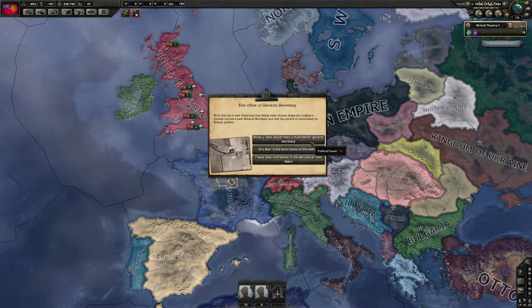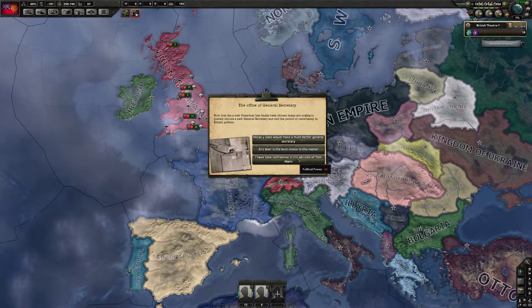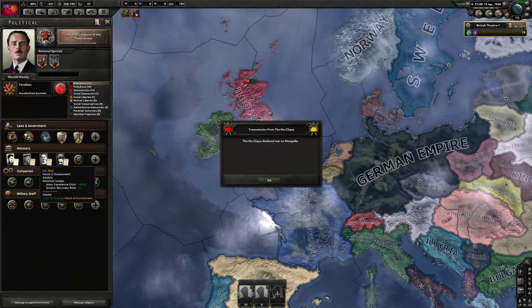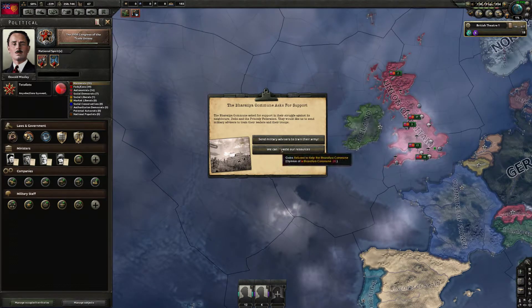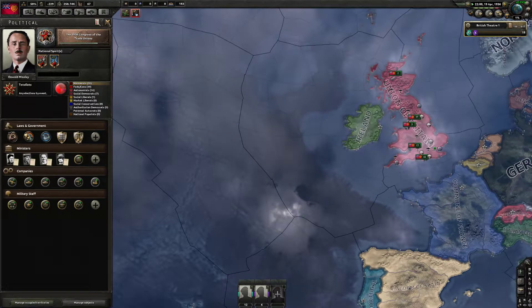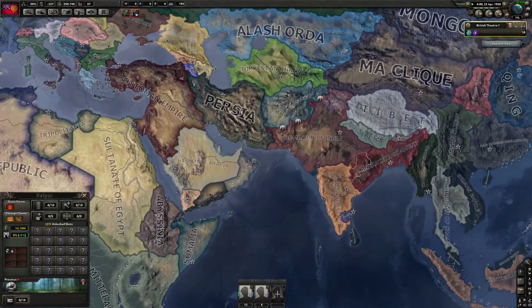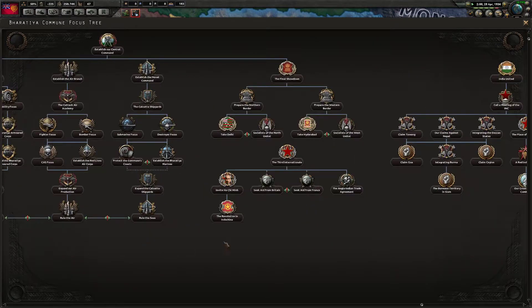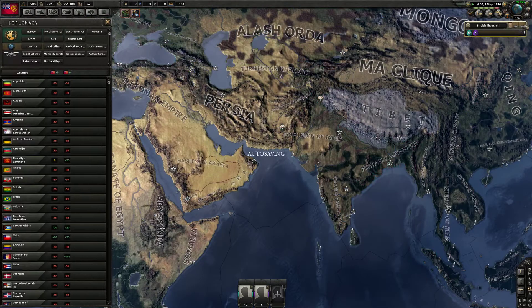Now that a chairman has been posted, many are urging us to quickly choose a new general secretary to end the period of uncertainty in British politics. I don't think it matters much — let's go with Eric Blair though, why not? The Commune wants something... We're kind of busy. Low stability? That's not good — our stability is actually quite low, it seems.